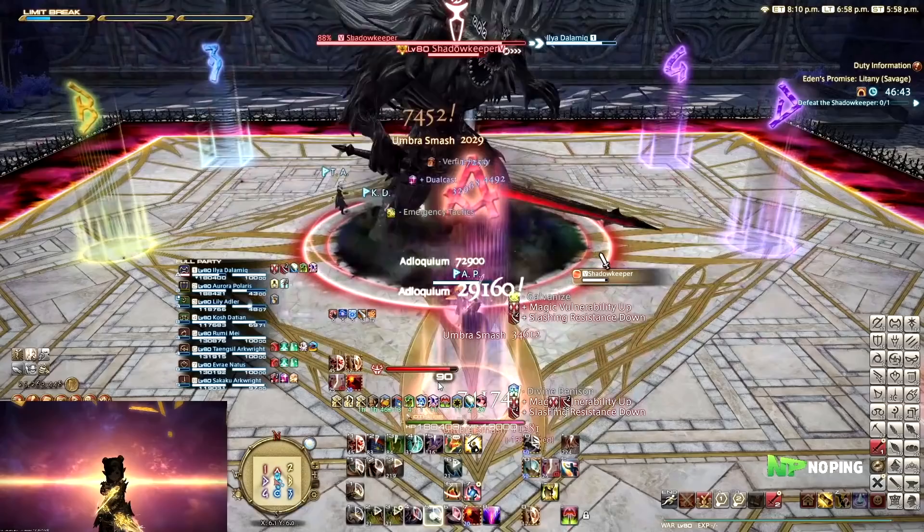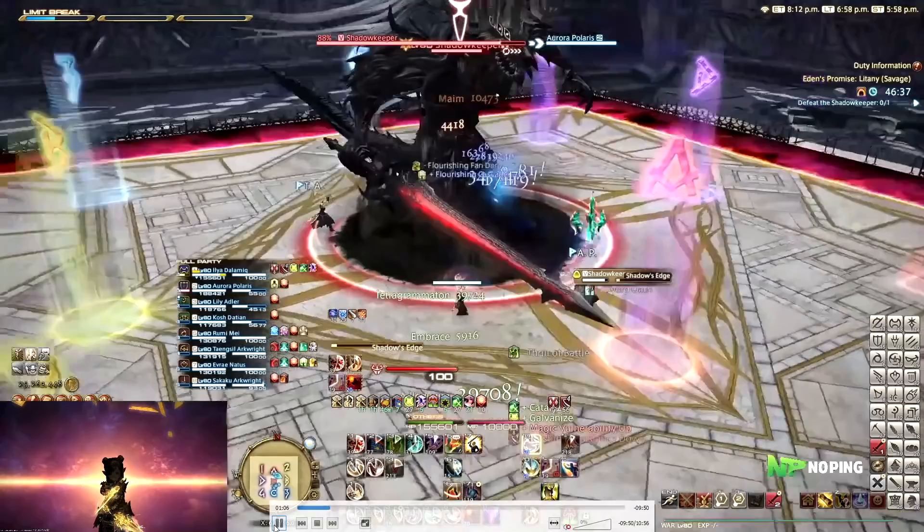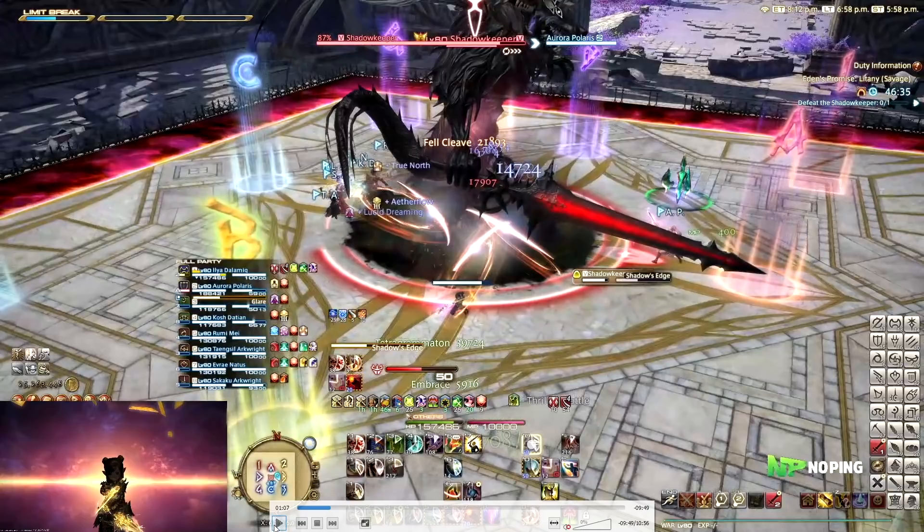Following this up is Umbra Smash, the Tank Buster, which happens in two parts. The first part is four slashes on the main tank, which will give you a slashing vulnerability down as well as a magic vulnerability up, meaning you need to tank swap this. We decided to invuln most of these. I would personally suggest you just use your invulns — the Tank Busters are fairly far apart, so you can use your invulns on all of them, even running something like a Paladin or Gunbreaker.